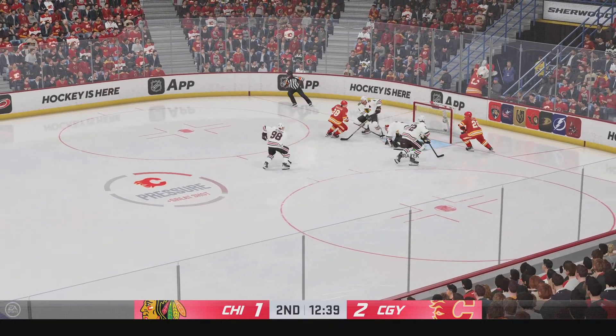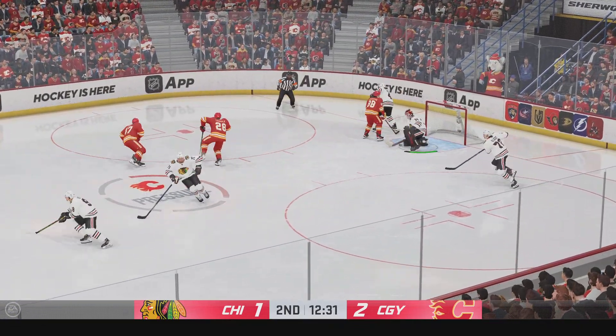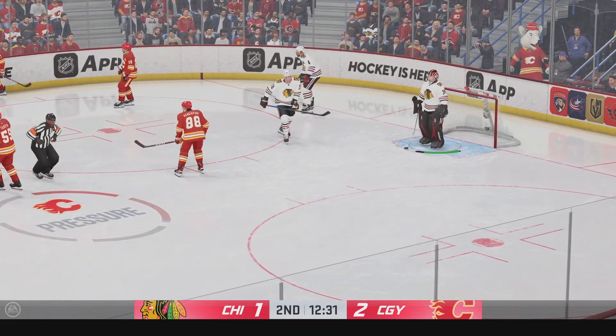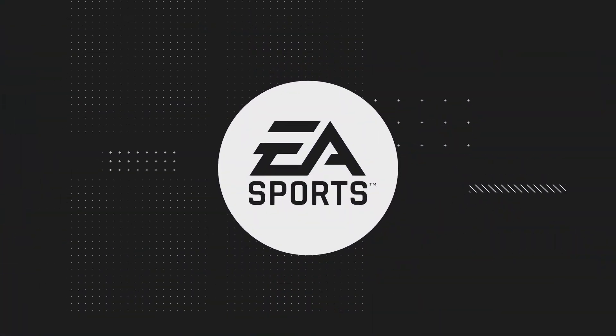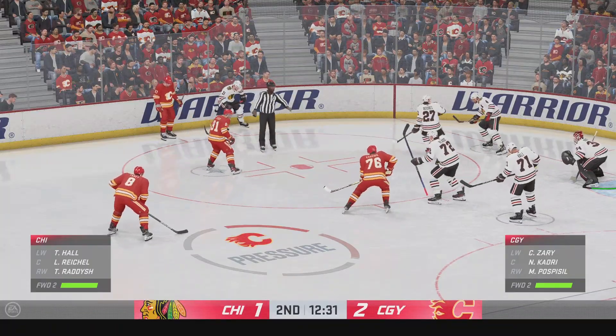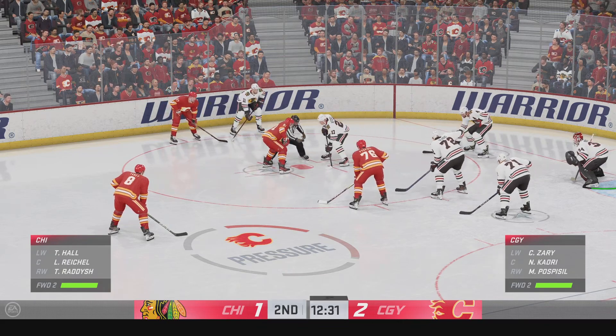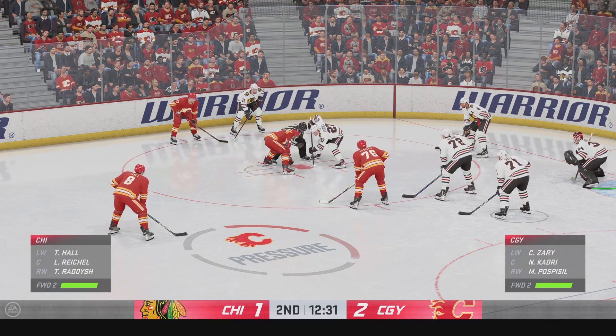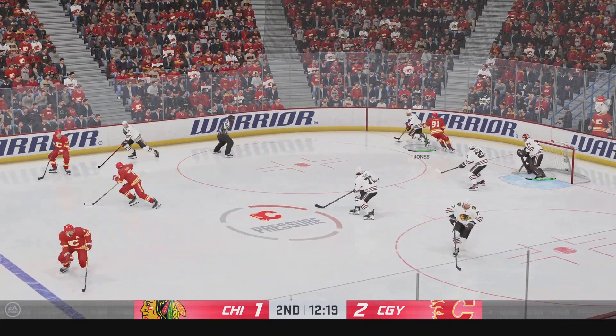Fires it on net — he kind of struggled with that one, but he got just enough to keep it out. The Flames continue to lead in the second. They have been the busier team in the shot department, and as a result, they lead. Chicago's won the defensive zone draw.